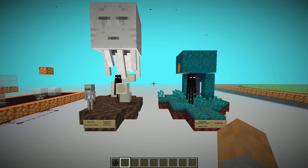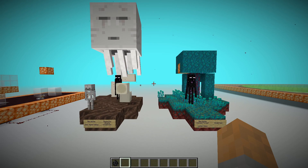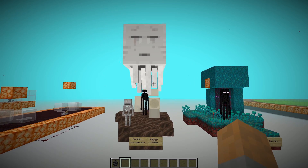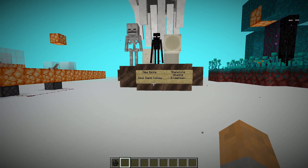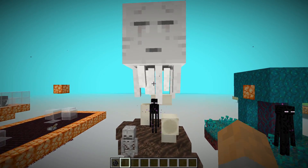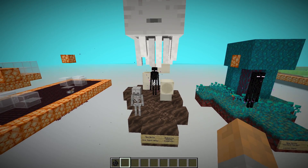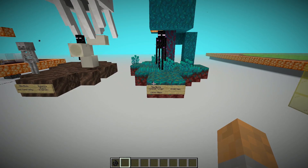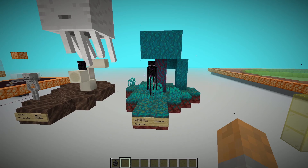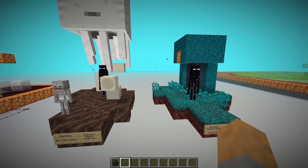The final change in 1.16 is the new nether biomes — these are ideal locations for building your wither skeleton farm. You need a fortress, but two biomes in particular will help your rates and reduce work because you won't have to spawn proof the area. The soul sand valley only spawns skeletons, endermen, and ghasts, but very infrequently. Similarly, the warped forest only spawns endermen, and again very infrequently. Building a fortress farm inside either of these biomes will save you a lot of work.